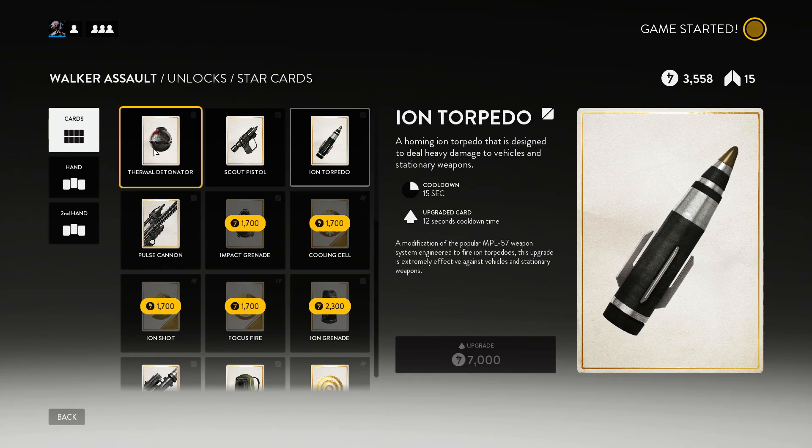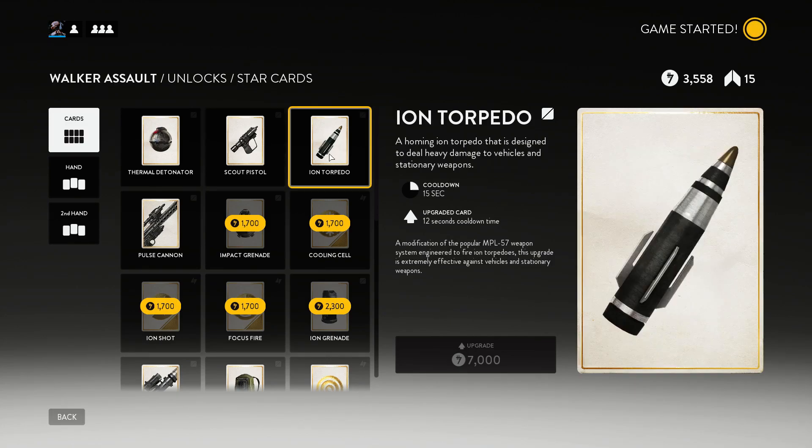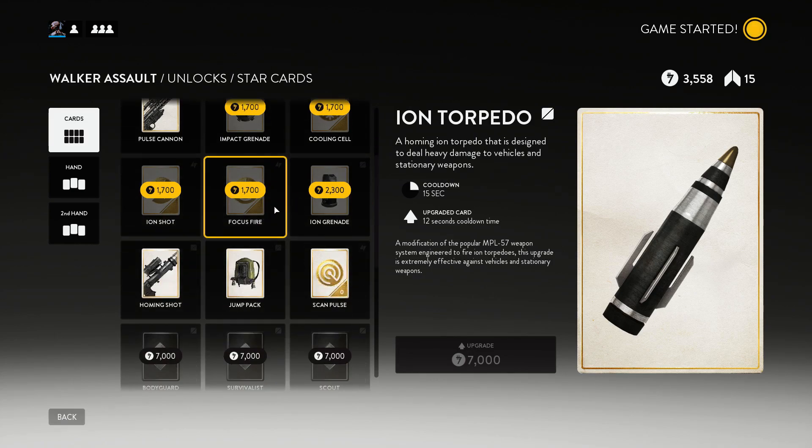The Thermal Detonator is 100 credits, which you can get after your first game. The Scout Pistol — this thing's a piece of crap, please don't use it — it's really, really bad. Like, you shoot it twice and that's it. If you miss one of the shots at close range, you won't kill anybody. It's ridiculous. And then the Ion Torpedo comes at the next level after that, maybe level three.